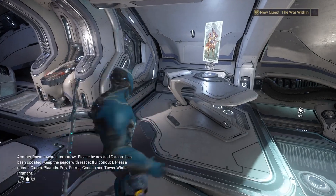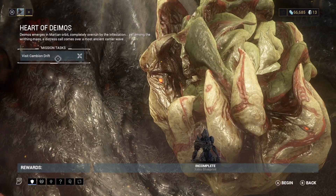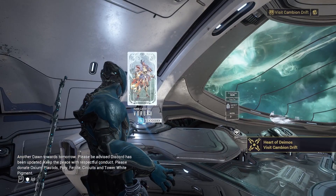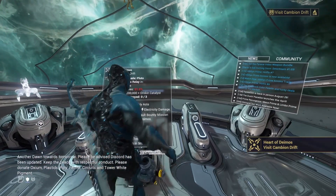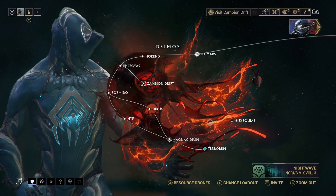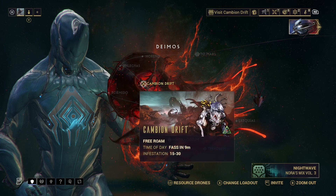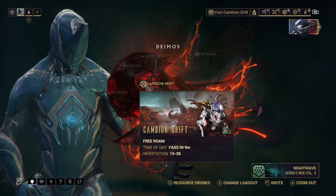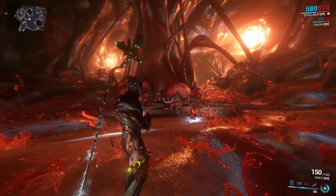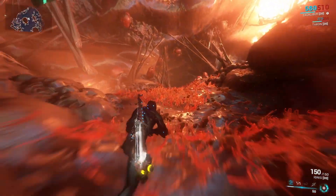For now, go ahead and head to your navigation area, access your Codex, click on the Heart of Deimos quest, and begin the mission if you have not done so yet. After you start the mission, head to navigation and bring down your quest menu, or you can just travel directly to the objective location on your map.